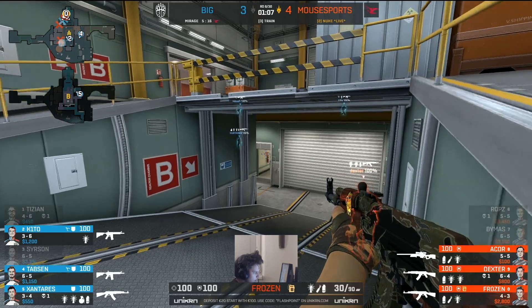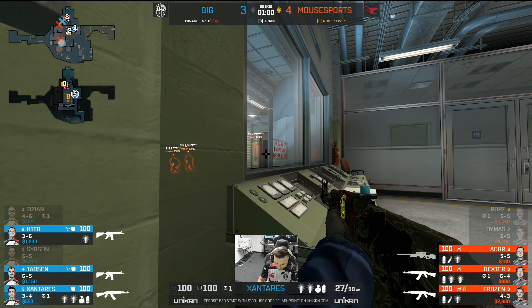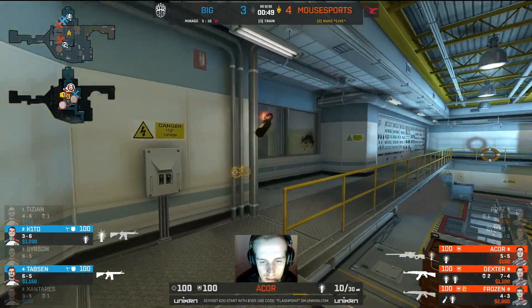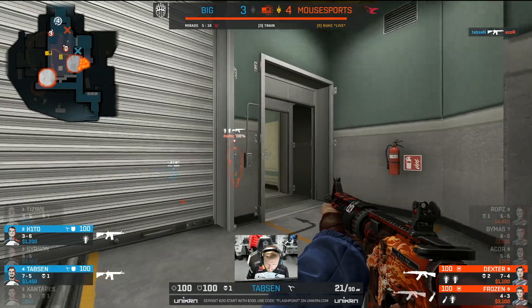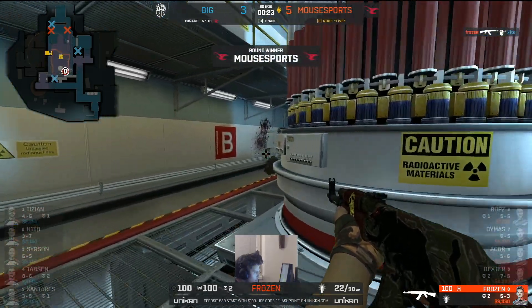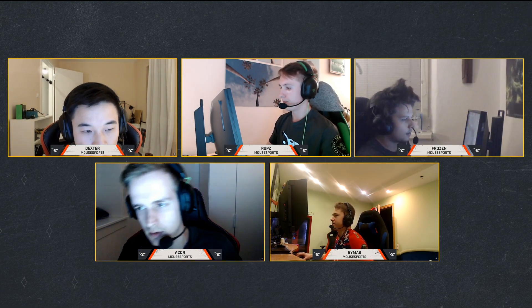Mousesports will all be on the ramp now heading towards the B bomb site. We can see Zantarez with control of — well, control — in the meantime. Very tight angles being held by him. That's a dirty peek — that's disgusting, look at all the crimson on the wall there. That's all the history that CT has to show. Acor has lost control of the ramp and Tabson starts to creep, tries to figure out where the trade frag will come from. Dexter deleted as well, and now Frozen's in a 1v1 — both smokes up, decon and double doors.